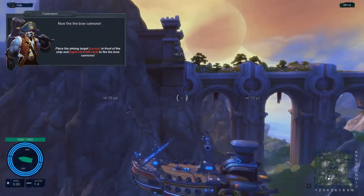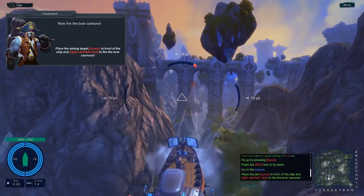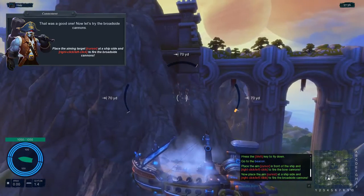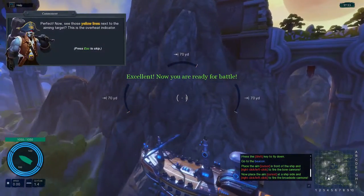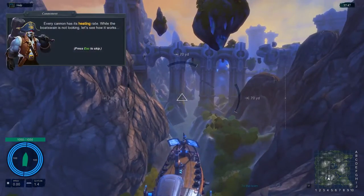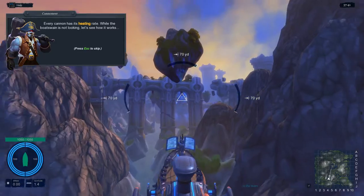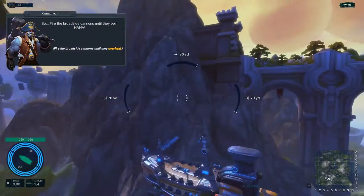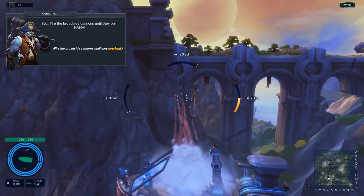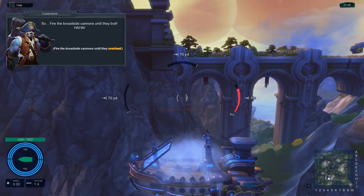Rotate the camera with the mouse, place the aiming target in front of the ship and click fire. You can see the broadside cannons firing. The yellow lines are the overheat indicator - the cannons really overheat in this game, you've got to pay attention to that. Fire until they overheat.